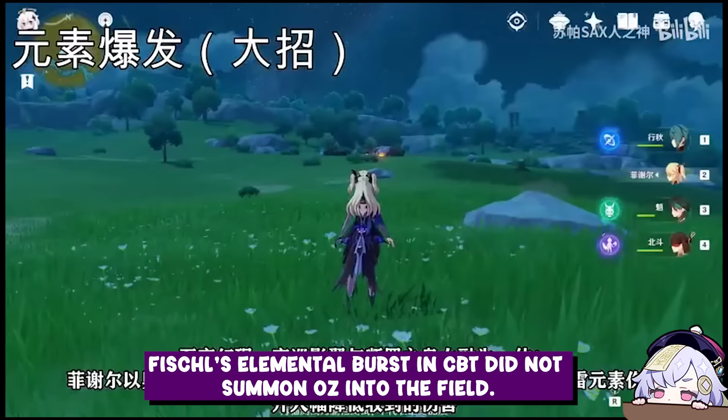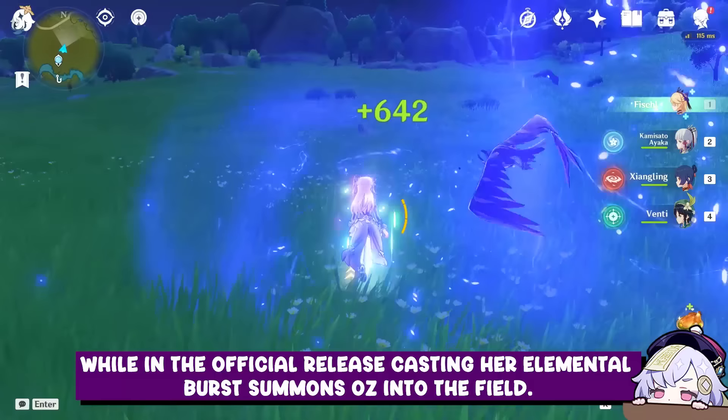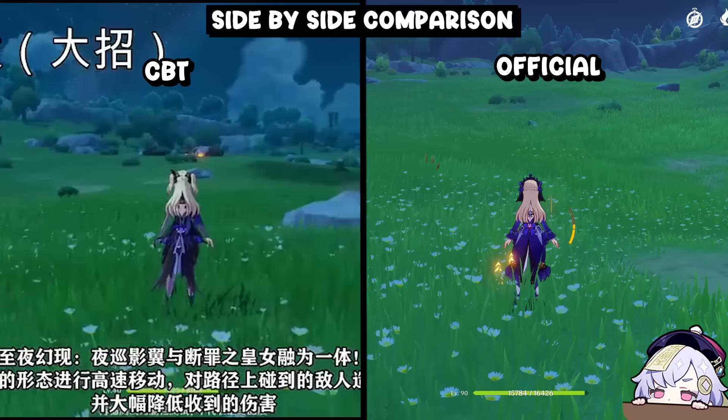Here are some side-by-side comparisons. Fischl's elemental burst in CBT did not summon Oz into the field. While in the official release, casting her elemental burst summons Oz into the field.